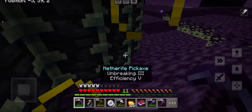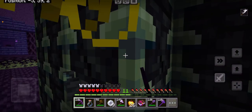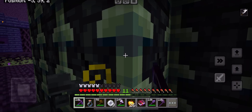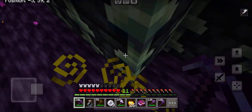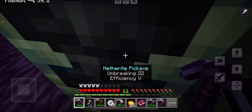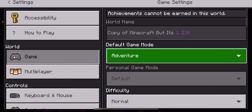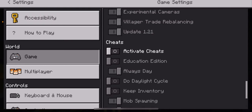Our goal is to escape the End, but it got covered up by stupid reinforced deepslate. This will take ten minutes to mine with an efficiency five netherite pickaxe and it's going to break. I'm going to turn on cheats — the reason is I want to speed this up. It's so slow because I'm screen recording a lot.